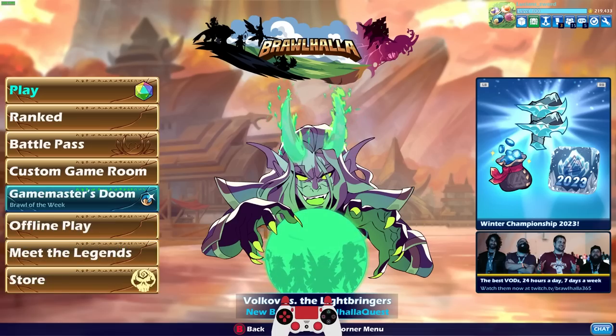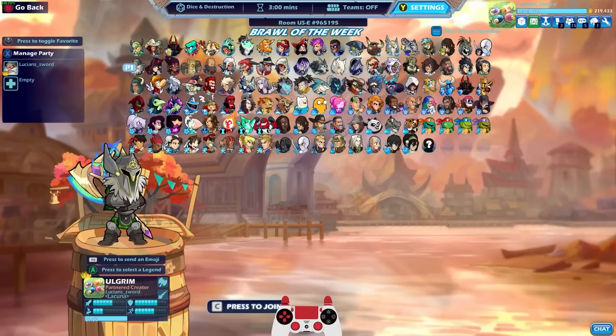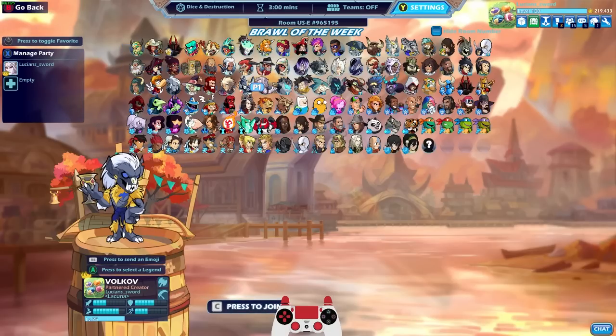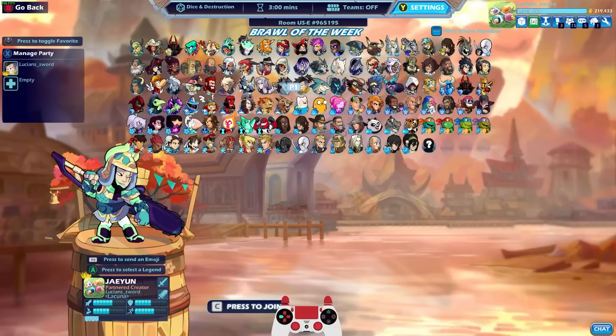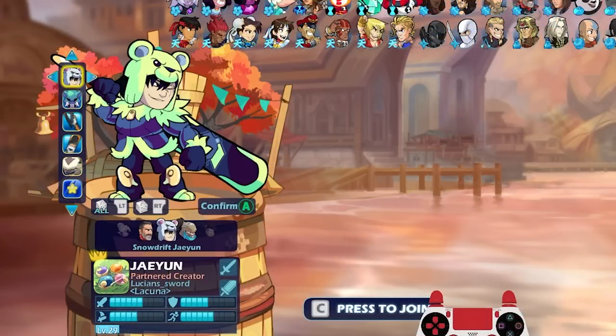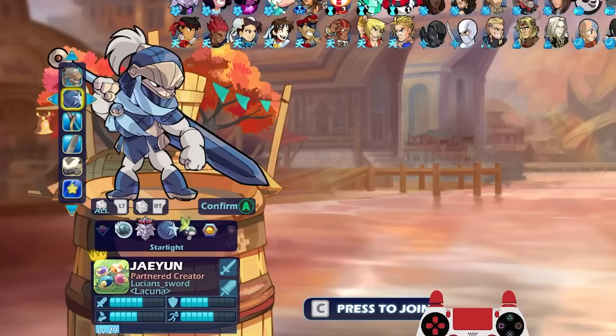Let's play the new game mode, Game Master's Doom. Be prepared for anything in this 3-minute 4-player free-for-all match. Withstand dangerous random conditions set by the Game Master's Dice as you work to KO your opponents. So it's basically a free-for-all, but with random stuff happening. And of course we're going to use Jaeyeon — our progression skin.